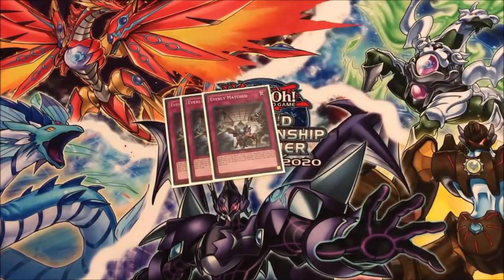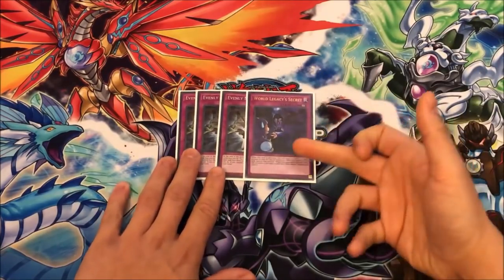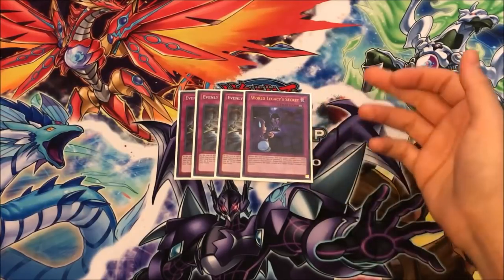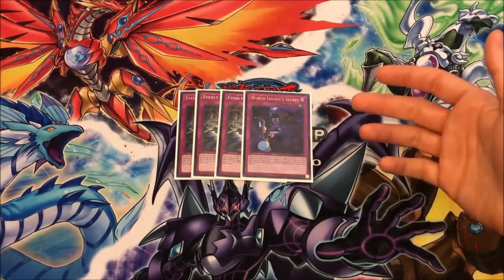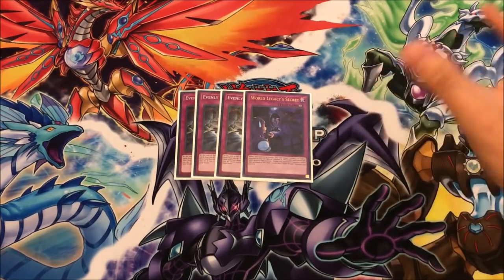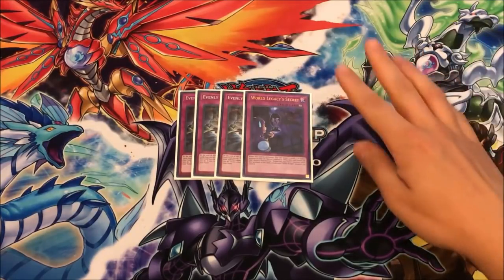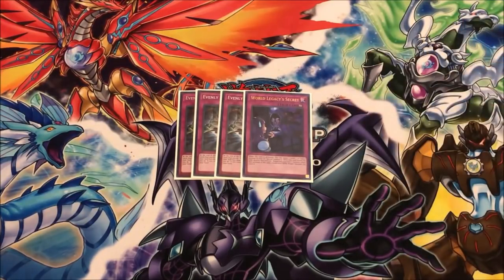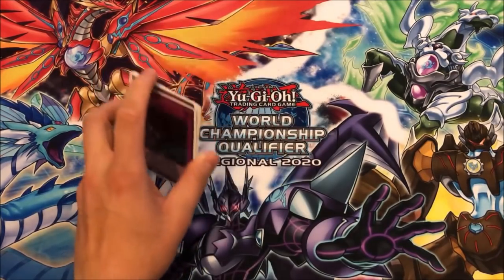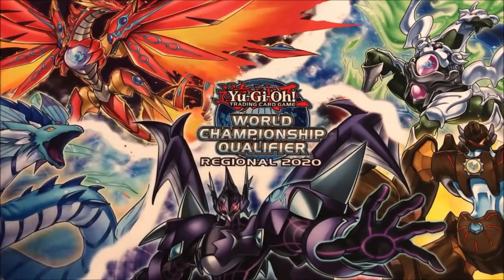For traps, I just play three Evenly Matched — obviously we're a going-second deck, we just break boards. And then World Legacy Secret. This card is a Monster Reborn for level five or higher, and it also negates any monster in the same column as a Mech Knight. Basically you combo this with Morningstar — you search it and then you bring back Indigo Eclipse or any of your Mech Knights. With Indigo Eclipse you can move them around to any column, so you can basically negate all your opponent's monsters as they try to activate. This card's insane. Shoutout to my boy Johnny for putting me onto this card — we played it in the UDS as well as the 3v3 YCS and it was insane.